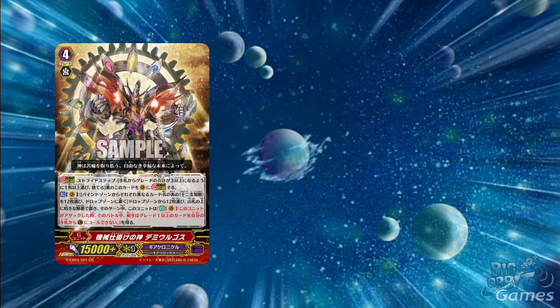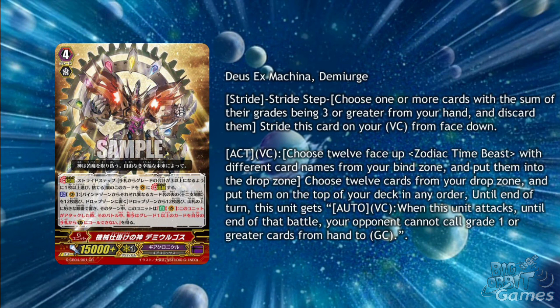Deus Ex Machina Demiurge is a stride with an interesting but hard to pull off skill. It's an act on vanguard circle: choose 12 face-up zodiac time beasts with different card names in your bind zone and put them into the drop zone. Then choose 12 cards from your drop zone and put them on the top of your deck in any order. Until end of turn, when this unit attacks, your opponent cannot call grade 1 or grade 0 from hand to guardian circle. So if you get 12 different zodiac time beasts in your bind zone, you can stack the top of your deck with trigger after trigger.